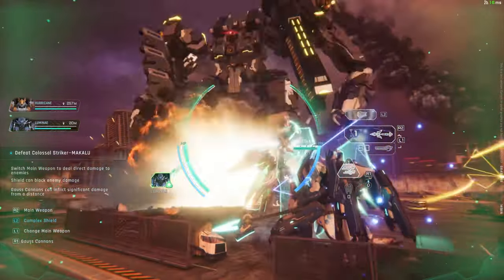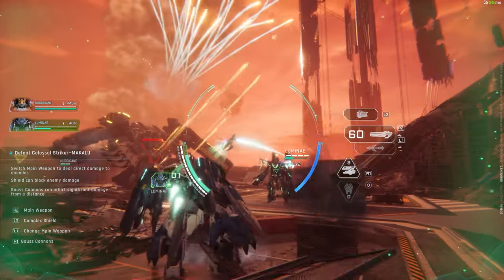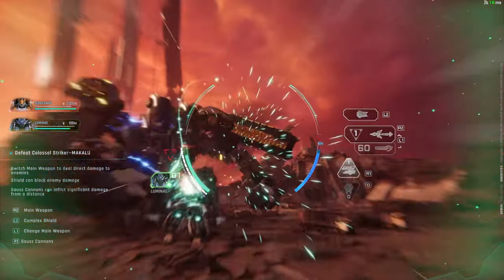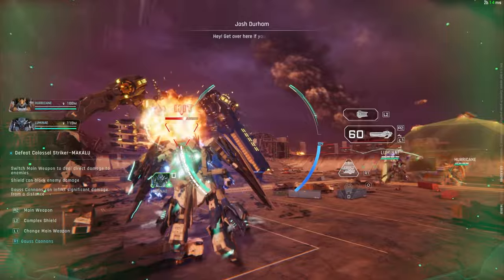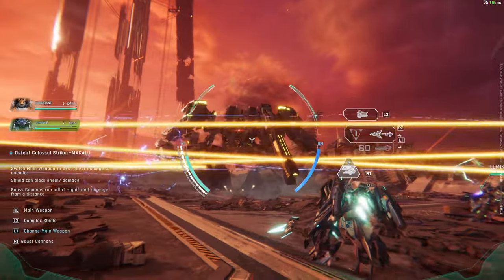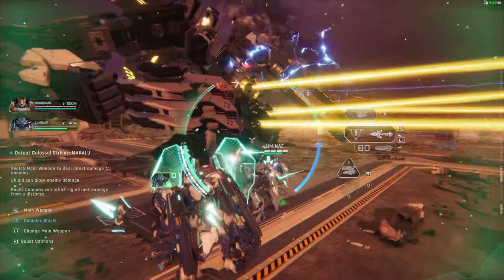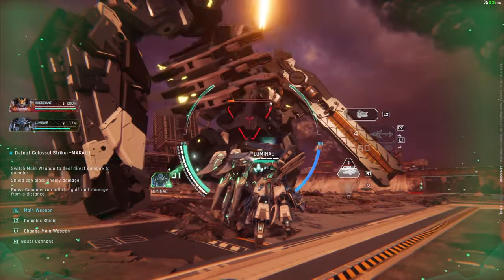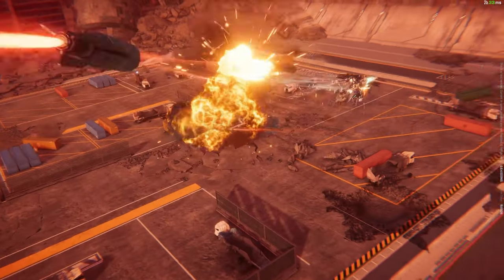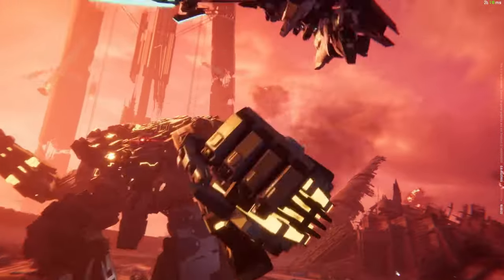The controls are a bit clunky. L2 to shield — I don't know how to lock on. I'm just pressing R2 hitting things. Should use my shield. I'm not dead — boom boom boom! I feel like the controls are so much better with mouse and keyboard, but if you get used to controller controls, it would probably be better. The cutscene is so epic!